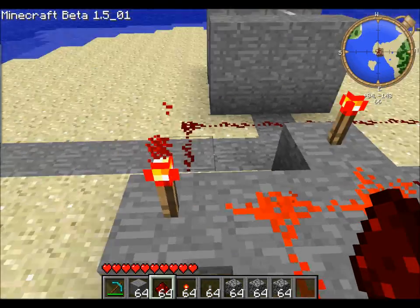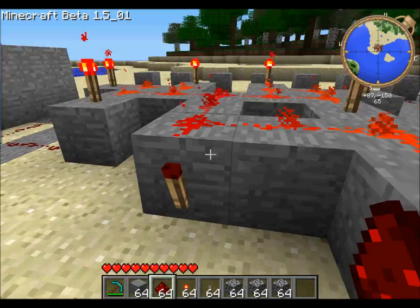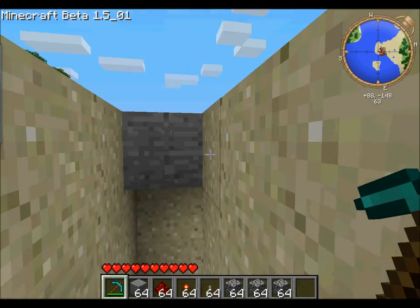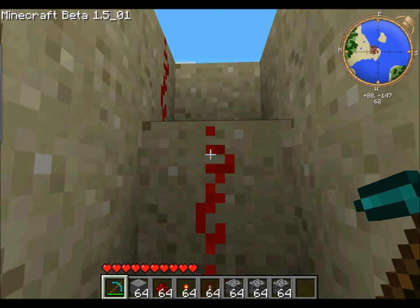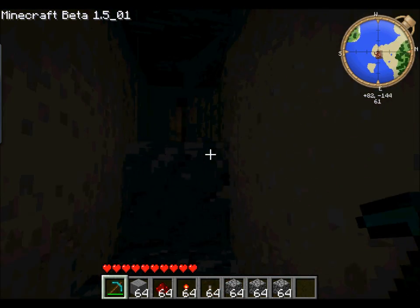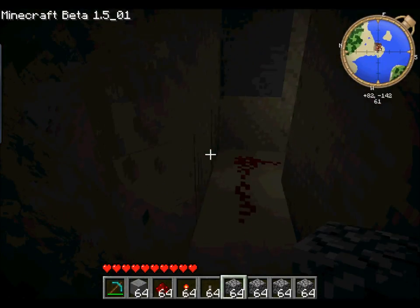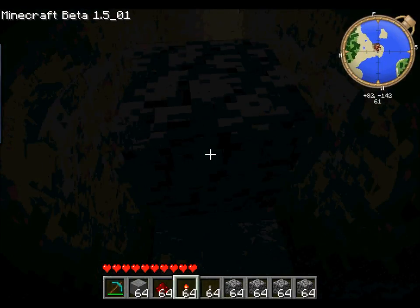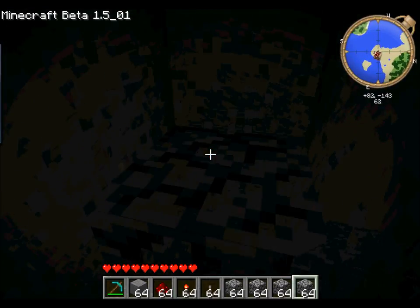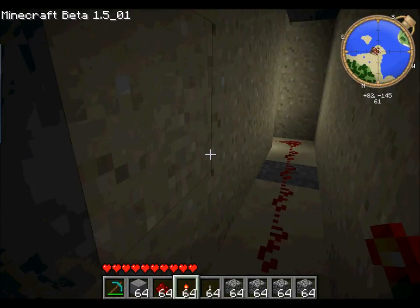I've made an AND gate, which basically means that all of these torches have to be powered off in order for this one to activate, which in turn opens the door. It does this by — when this redstone is powered, it will turn off this torch, which turns on this torch, which opens the door.